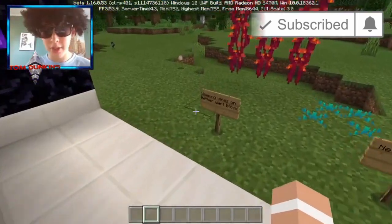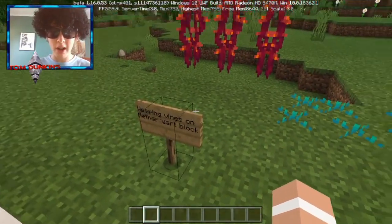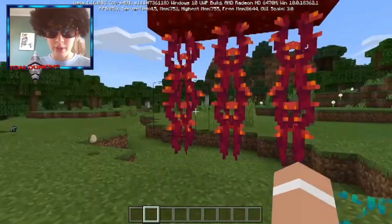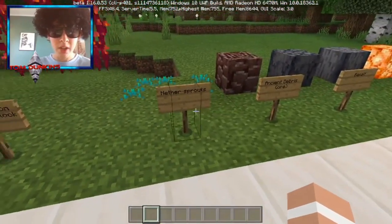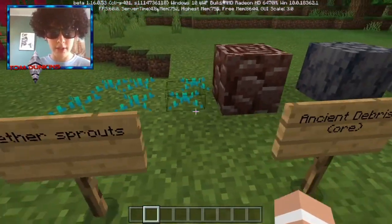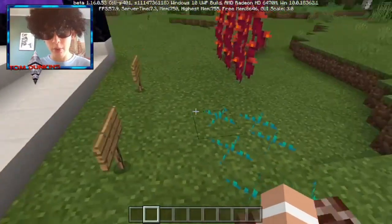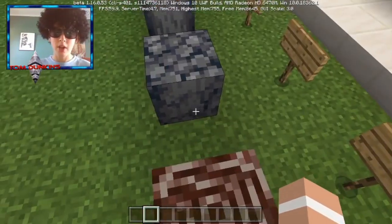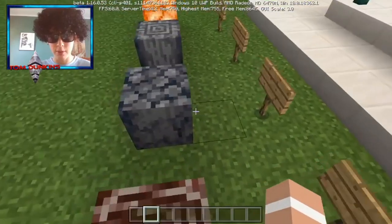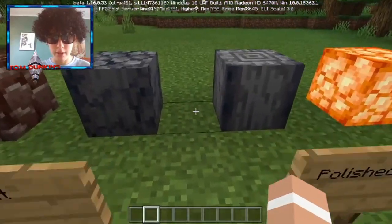This is a really cool update. Here we have the weeping vines, and this is the nether wart block — that looks very cool. Here we have our nether sprouts, looks a little plain but probably looks better in the nether. Here we have our ancient debris which is actually a new ore — I'm not too sure if it's in just the overworld or in the nether.